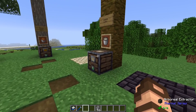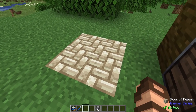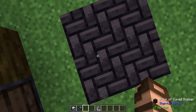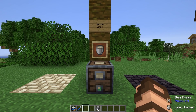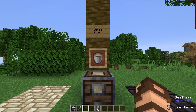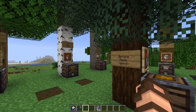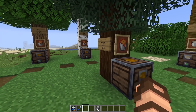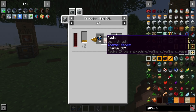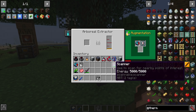With a jungle tree you get latex, which you can then use to make rubber — very bouncy stuff — and cured rubber, which is also bouncy. Both are used for making multiple different upgrades, machine parts, and so on. Spruce trees will get you double the amount compared to the other three types of resin. Resin is primarily used for crystallizing it into rosin, which is similar to coal, or tree oil, which is basically a liquid fuel.